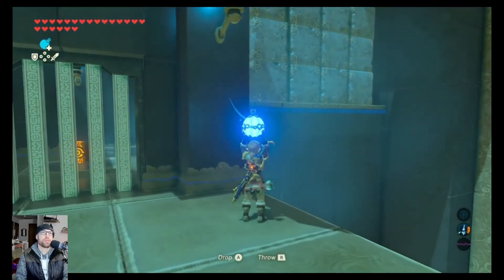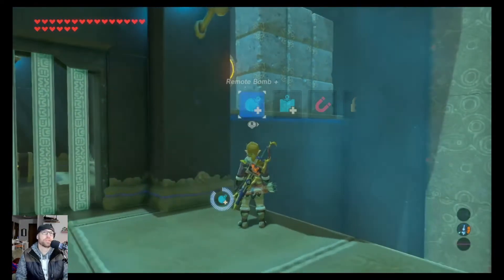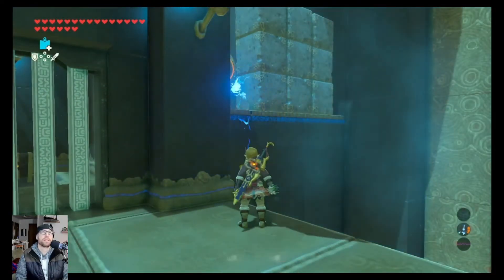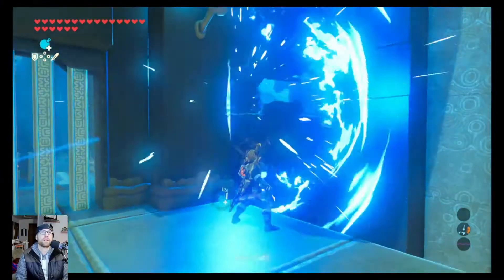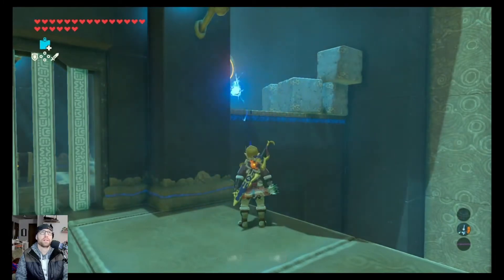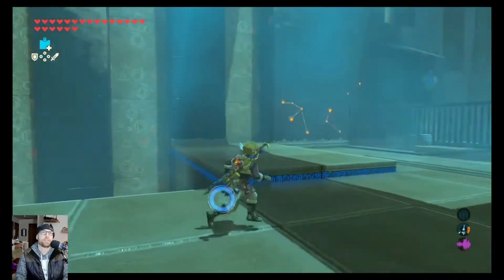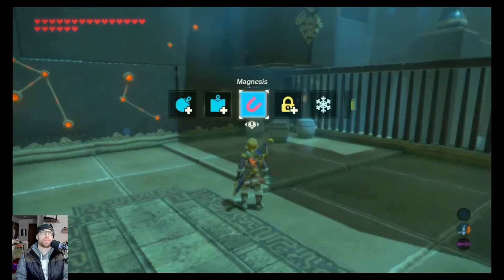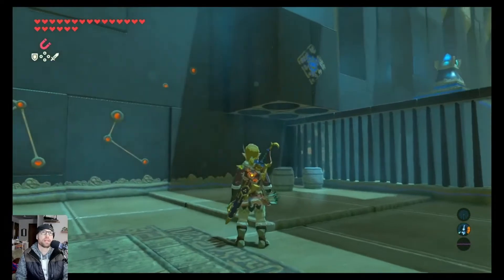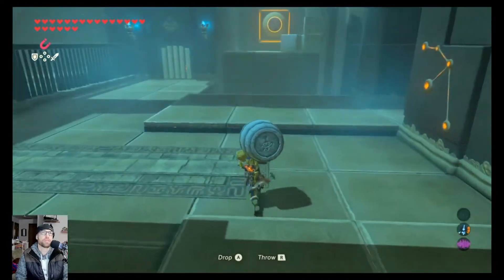This one is just a small falcon bow. First, clear the stones out of the way. So you clear the stones, run back here, pick up one of these barrels — they're not magnetic. And if you use them all, they just continue respawning, so it's okay.